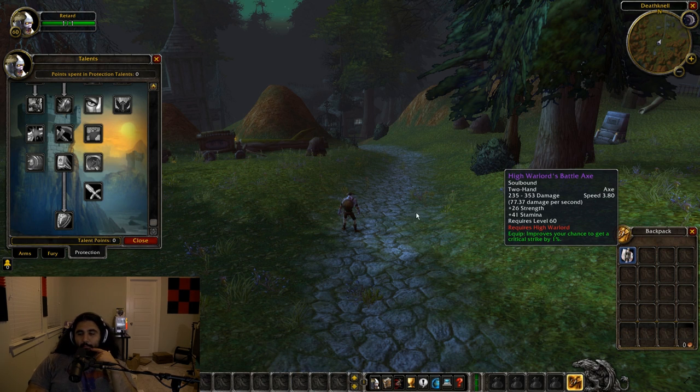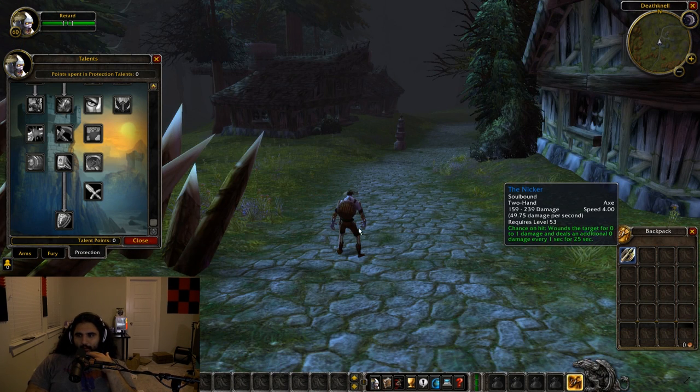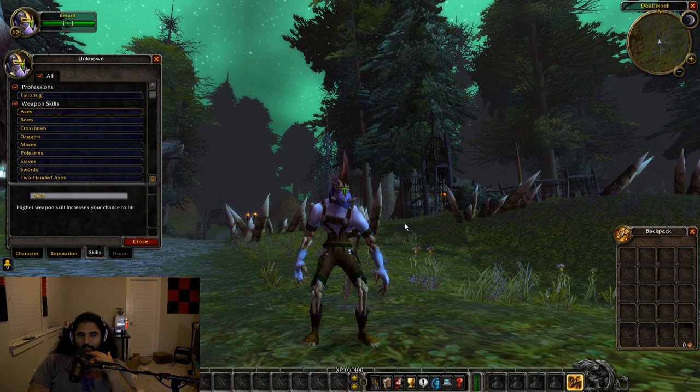High Warlord's Battle Axe — these are the updated stats. 77 point... you know, the weapon DPS only goes to the 10th place here rather than the 100th place like in vanilla retail. So it's 77 point four — it's the same damage, just a more exact number. That might just be carryover from downporting the client. 4.0 speed, 239 top end damage. The weapon skills are in the game — it looks like they're not tuned, but they're in there.